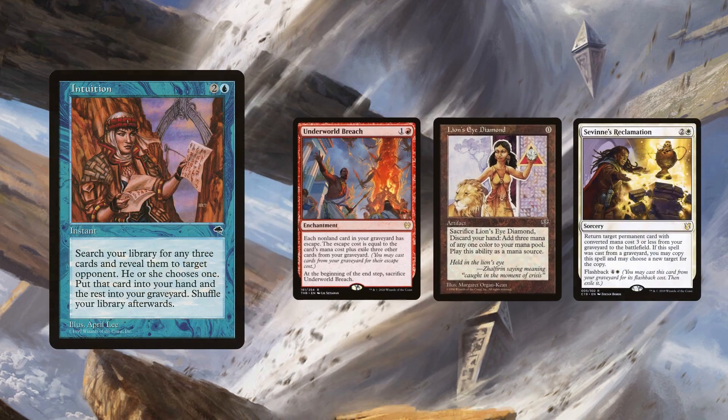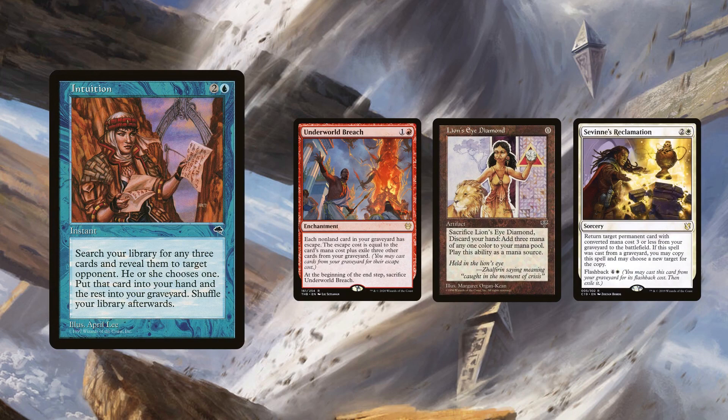This combo can also be assembled with Intuition, finding Breach, LED, and Savine's Reclamation. From here, you can get Breach onto the battlefield and use Intuition to find Brain Freeze.